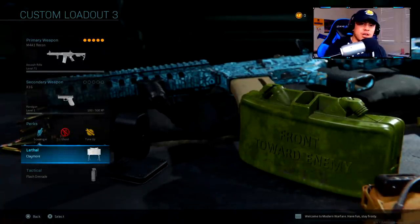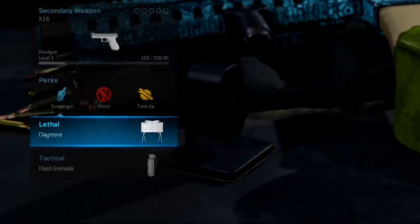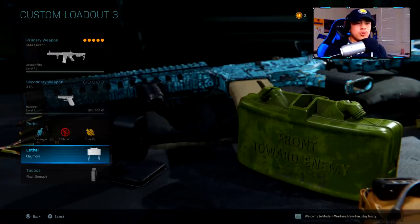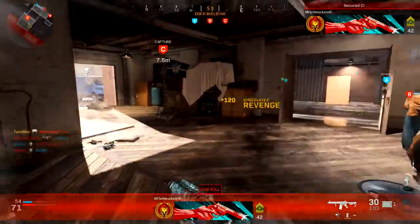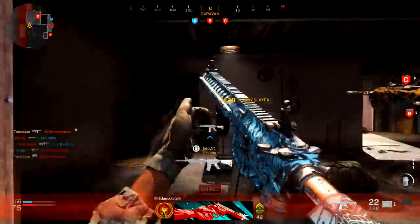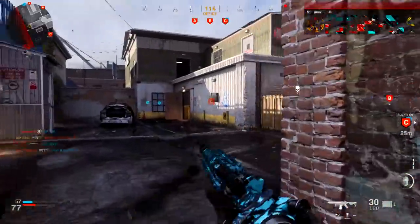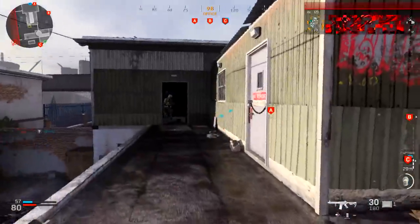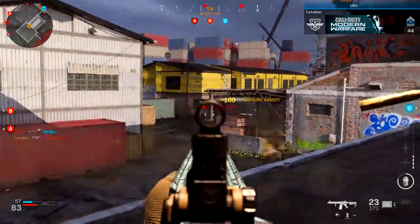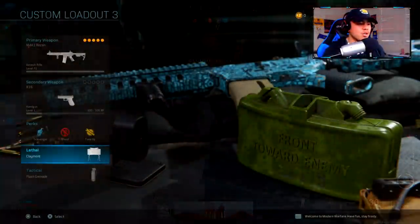For lethals, yes it's the dreaded Claymore — but here's the question: do you want to die by a claymore or do you want to get kills by using one? It's either you or the enemy. Claymores watch your back when you're holding down an area — I'm not talking about sitting in a corner. What I like about claymores is they cover all the entrances and windows. There are so many points of entry in these maps, so having claymores watching your back while you deal with other enemies is definitely going to be useful.